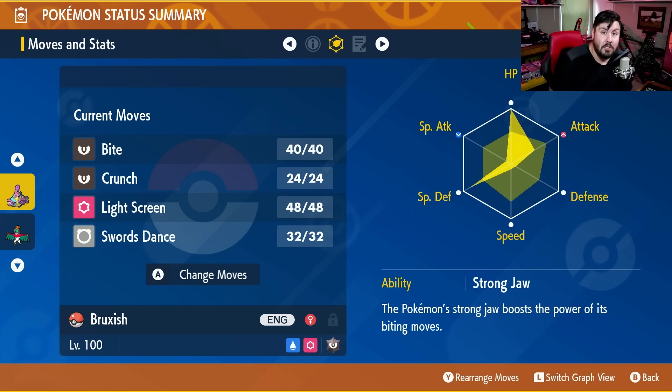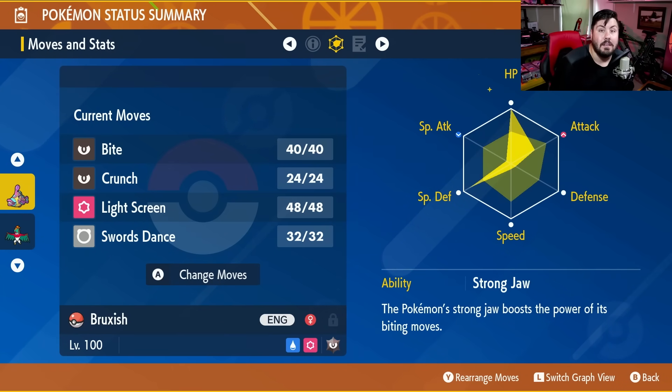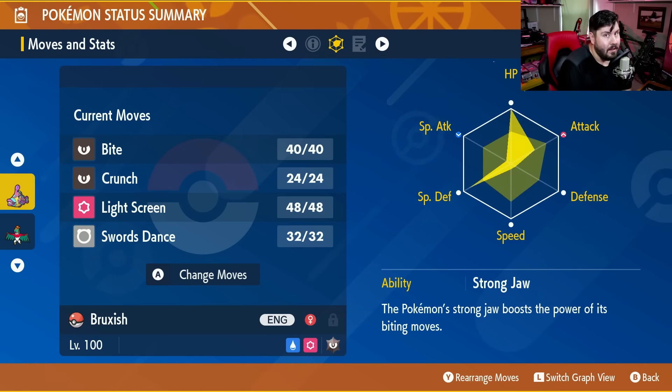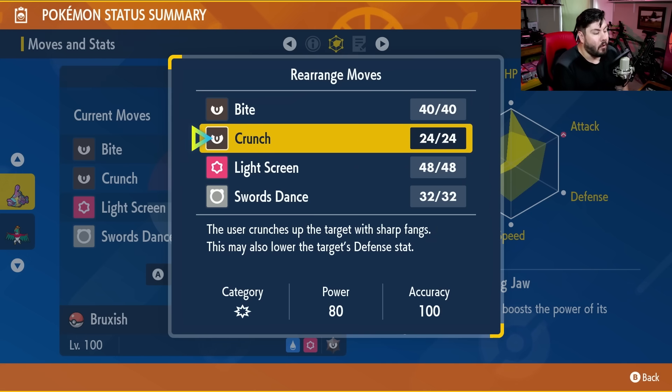Your ability is Strong Jaw, which is the most important thing with this build. Strong Jaw makes biting moves do an additional 50% damage, so our moveset is very highly influenced by that. Bruxish is naturally a special attacker, but we went ahead and made him a physical attacker — trust me, it's worth it. For the moveset: Bite, which gives a chance of flinching and is 60 base power but becomes 90 with Strong Jaw. Crunch, which is 80 base power with a chance to lower defense, but is actually 120 base power with Strong Jaw.